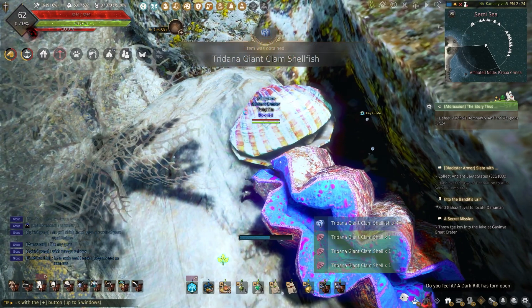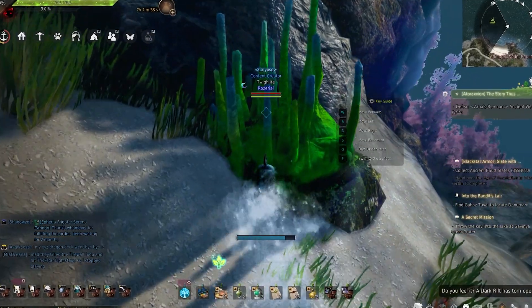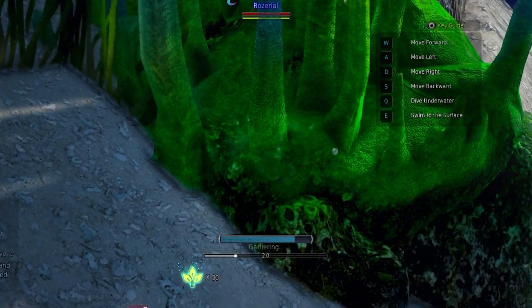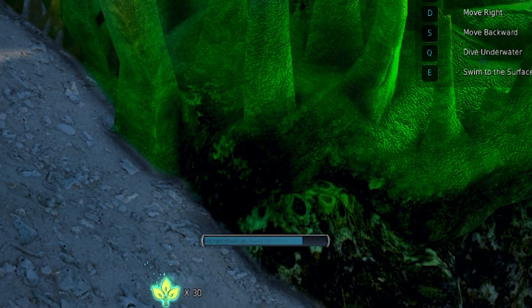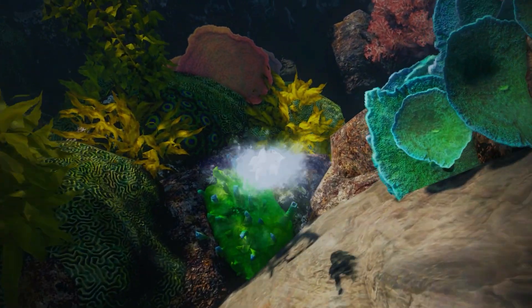We aren't given many options when it comes to underwater breathing, like with the desert debuff out in Valencia, but with the options we do have we can extend our breathing and speed up the gathering so you won't have to sacrifice one for the other. Gathering underwater has three different aspects to gear for unlike normal gathering: gathering speed, item drop rate, and lastly, the breathing portion.